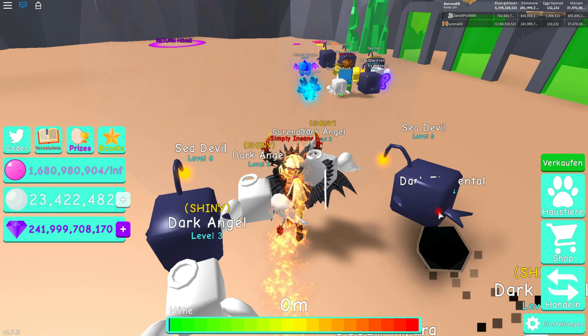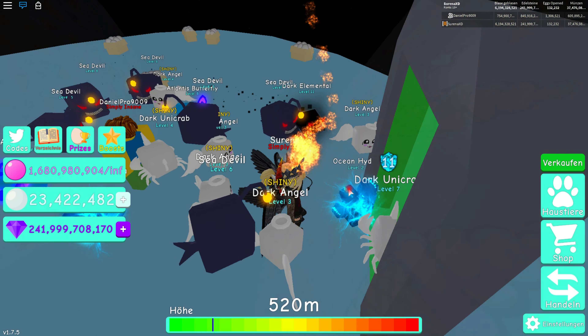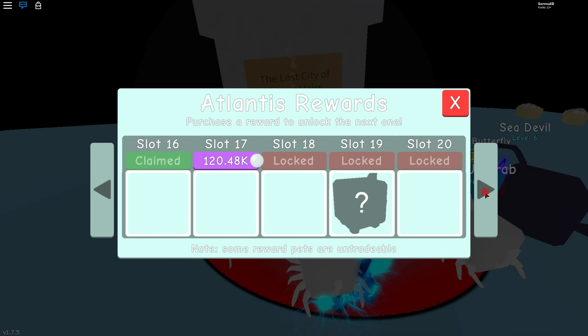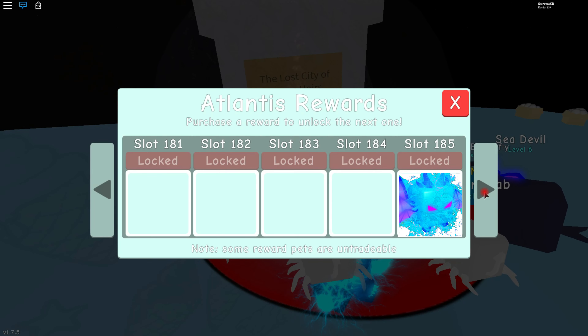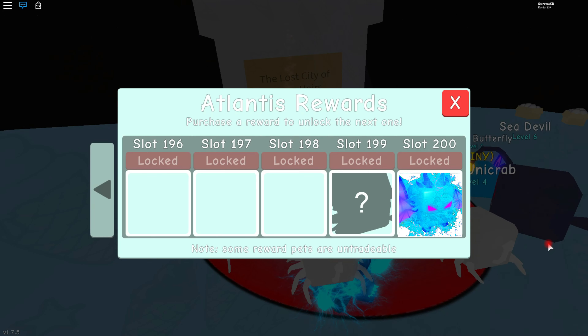Right over here it has the latest Atlantis Rewards. On slot 200 it is called the Atlantis Overlord, and on the wiki it says the stats are 2,325 bubbles, 6,075 coins, 8,050 gems, and 2,400 pearls. That is actually pretty overpowered.